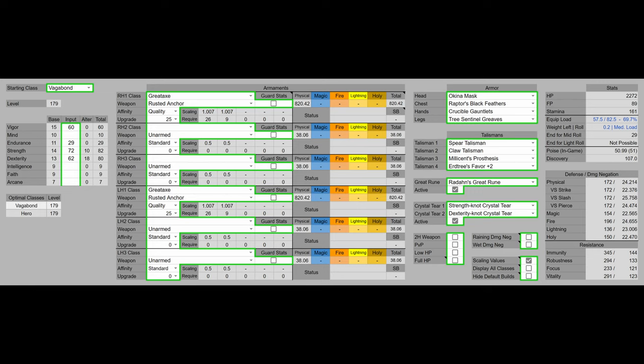Alright, so here's my build. Obviously we're level 179, because that's the level he was. We started as the Vagabond — you could also start as the Hero and end up at the same level, however the Vagabond has a little bit more Mind, which is really the only difference. We have 60 Vigor, because that's the Vigor softcap. As I already said, it's not worth going past 60 Vigor.